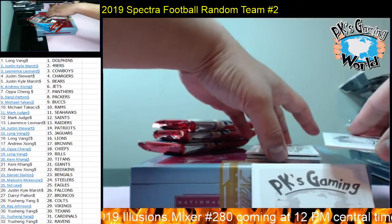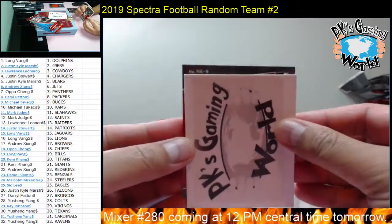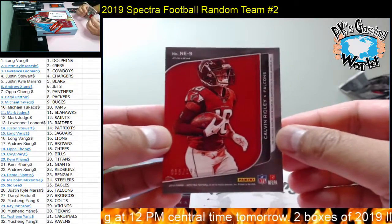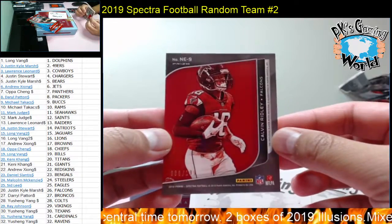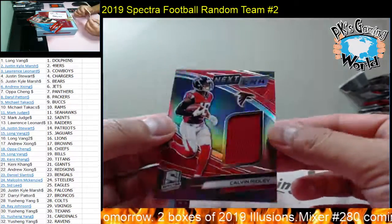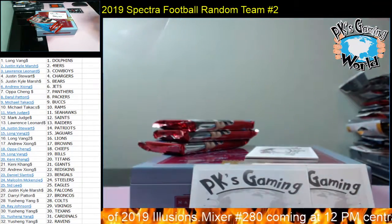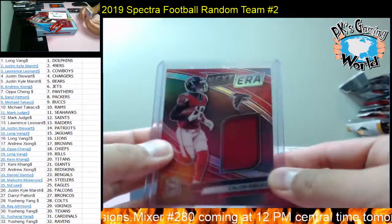Card number three — NE number nine, for the Falcons, Calvin Ridley. Falcons goes to Justin Kyle. 86 to 199, Next Era, nice one-color patch. Pretty neat, sweet looking card.